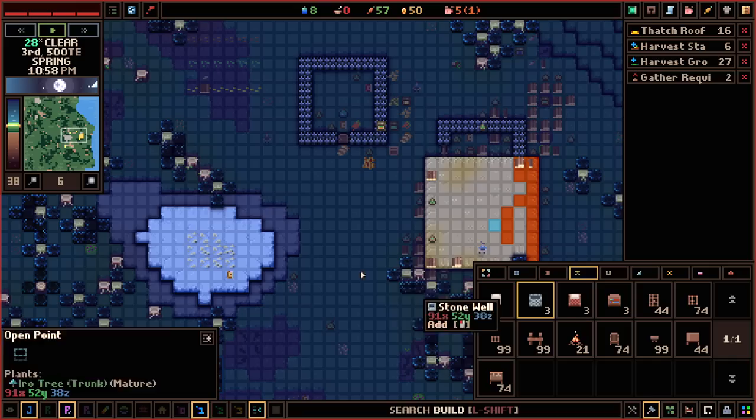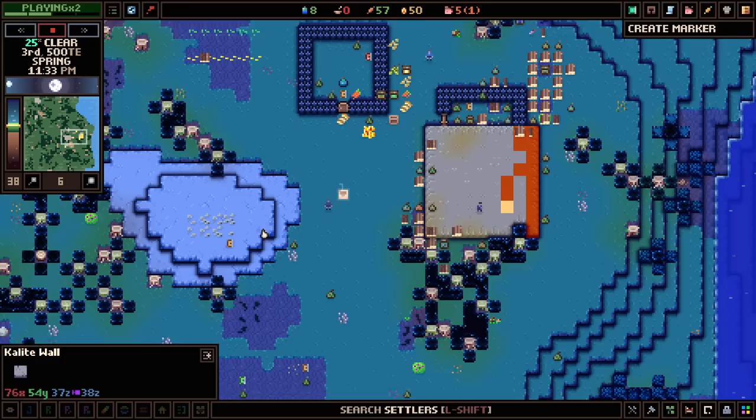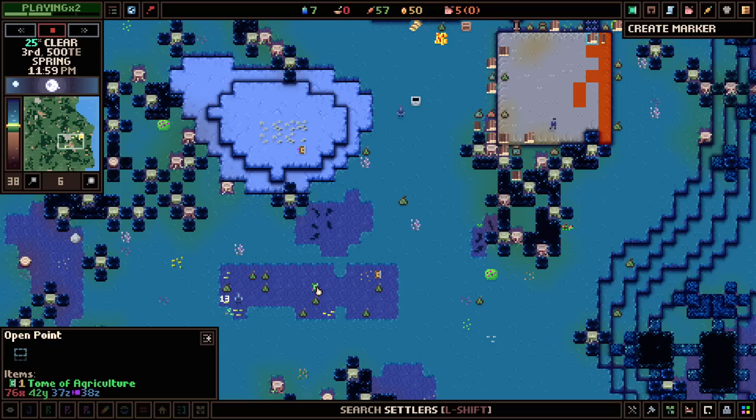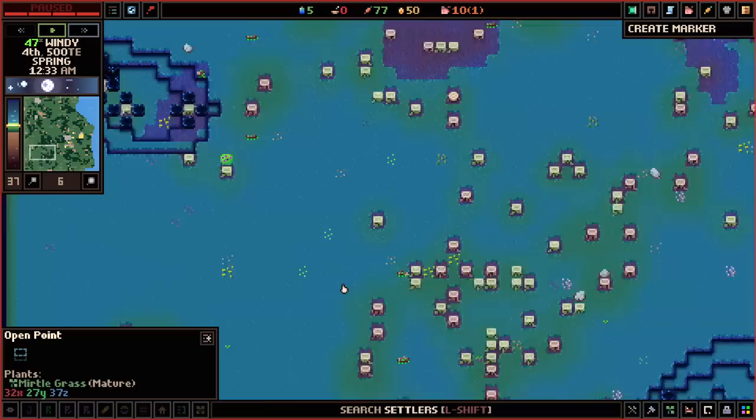We've only got eight drinks left, so we should get to work building that well. It's going to be in the props menu — there we go, we've got enough stone chunks. Let's put it in the center of town so we can gather water. Our miner just finished taking the entire top level off this mountain, so we should have enough stone to get the well done. This little field is still being stripped, and it generated a tome of agriculture, which is really nice.